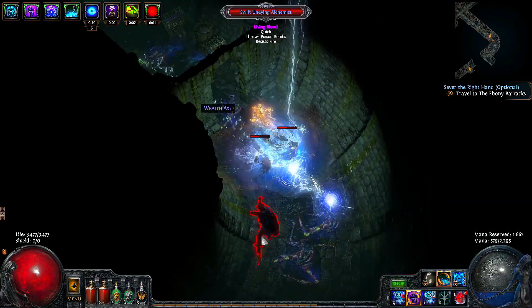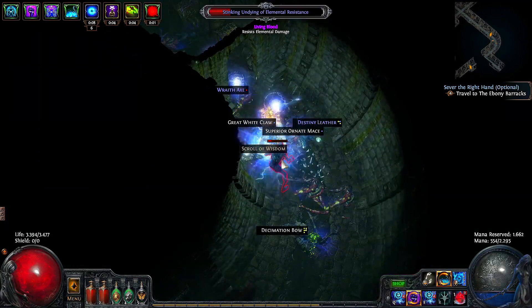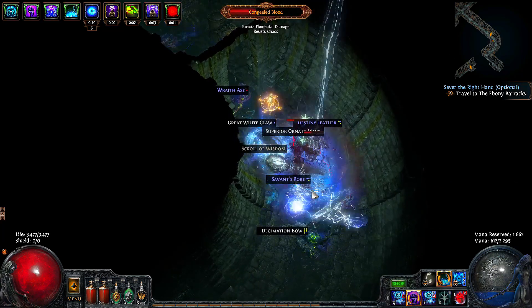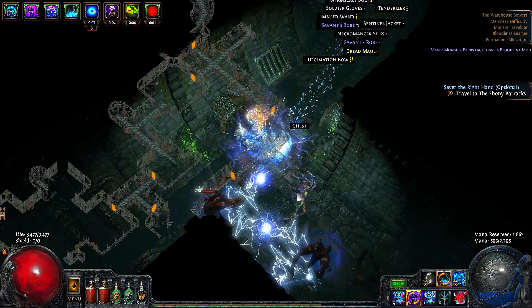For defenses, we rely on a high life pool, active armor, and if you can afford it, a cloak of defiance from mind over matter. If you can't afford a cloak of defiance, then simply use a rare energy shield based chest instead — that's completely fine. To help with reflect damage we will use purity of lightning and a topaz flask.